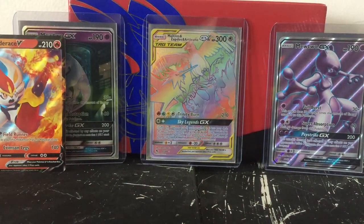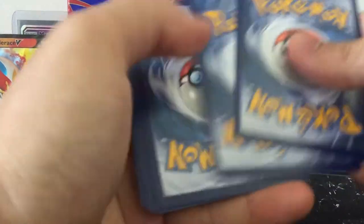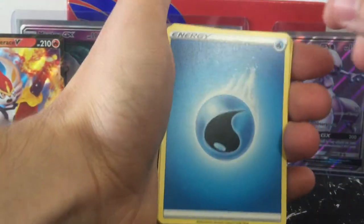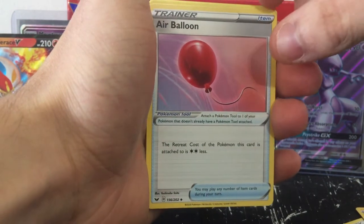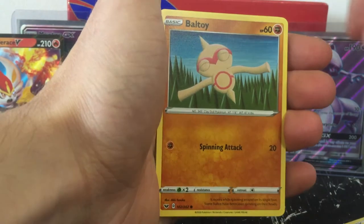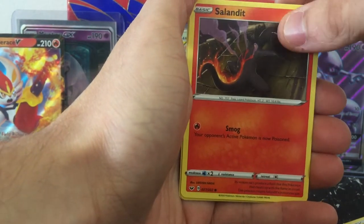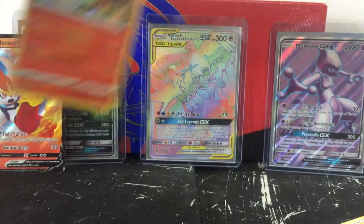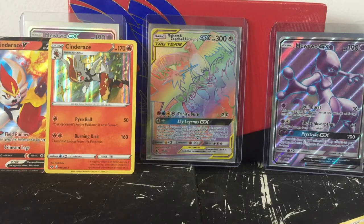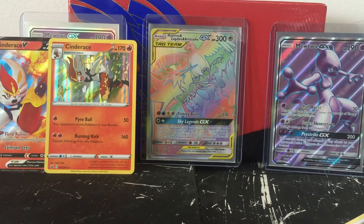Second Sword and Shield pack. We'll get out of Sword and Shield and go into the Sun and Moon, probably work our way backwards - Cosmic Eclipse next, then Burning Shadows, then Evolutions. We got water energy, quick ball, Galvantula, air balloon, Blipbug again - already getting doubles - Boltoy, Joltik, reversed Mawile, and a holo of Cinderace! We can put that right beside the Cinderace V - looking fancy, looking cool. Really nice card art, they did pretty well with the way those ones look.